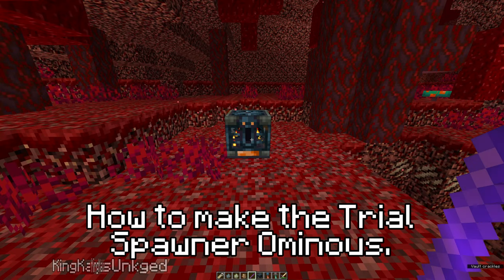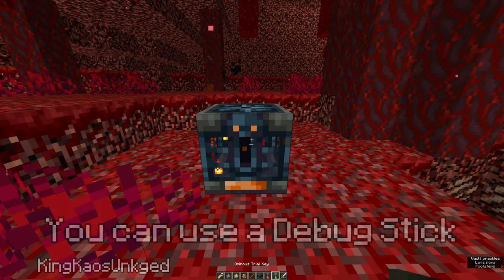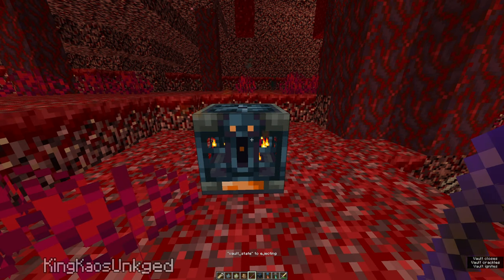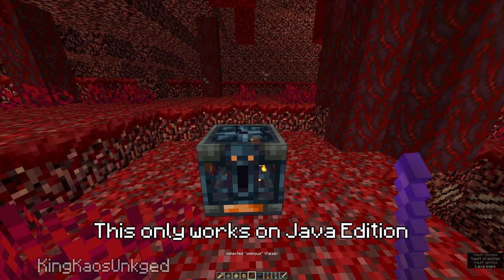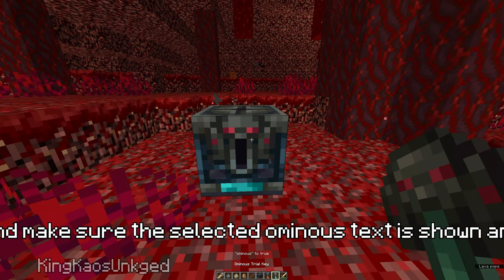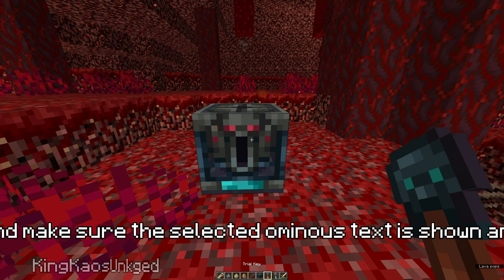How to make the trial spawner ominous. You can use a debug stick. This only works on Java Edition. Make sure to sneak and make sure the selected ominous text is shown, and make sure it is true.